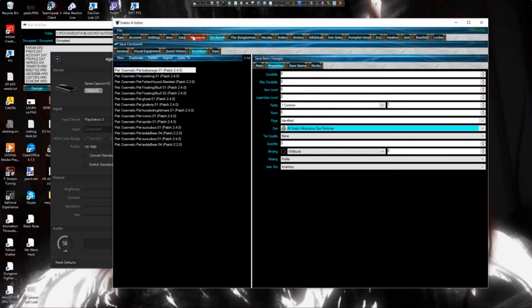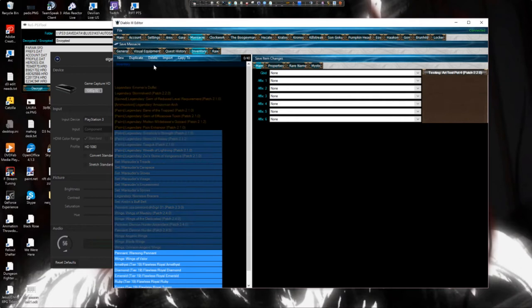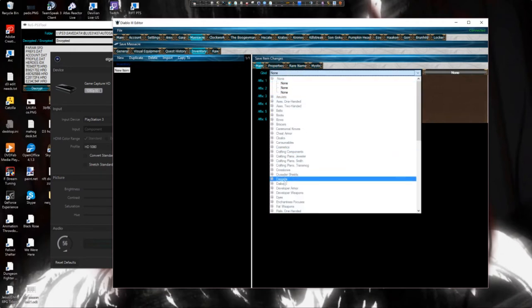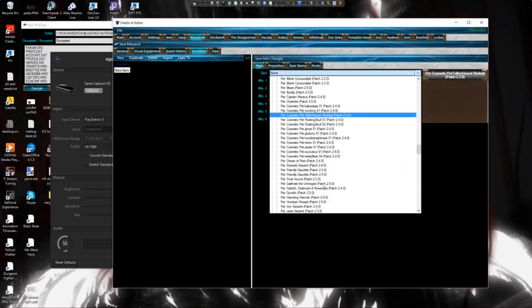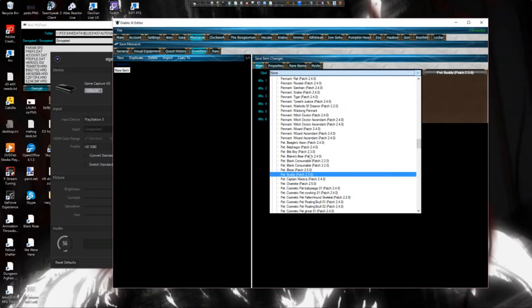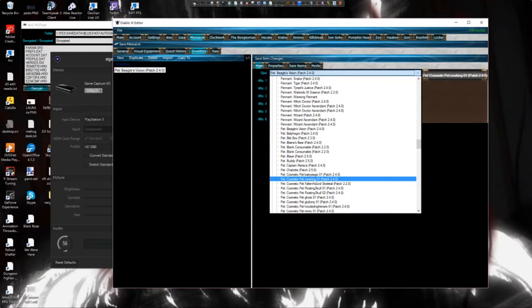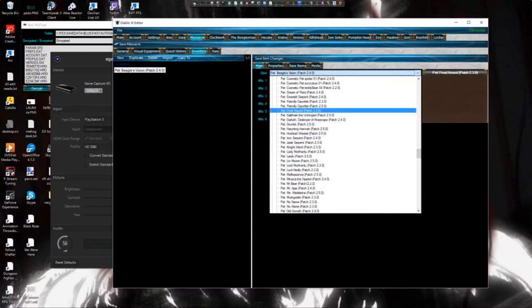Now once you have logged in you will begin adding pets. In order to add a pet, just click New, make sure this is highlighted, go down to Cosmetics. Now you'll start adding pets. My suggestion is add these pets first — you'll start adding all these cosmetic ones.